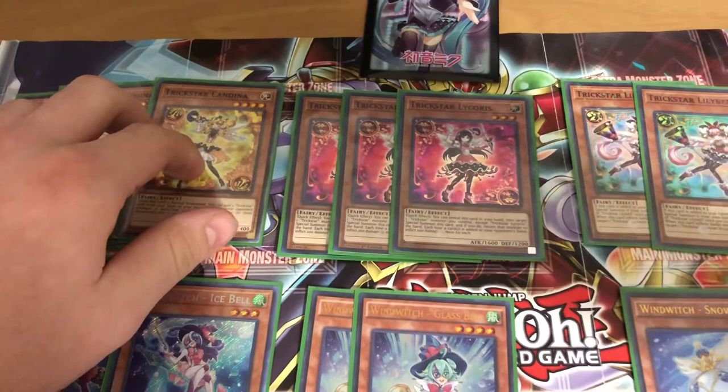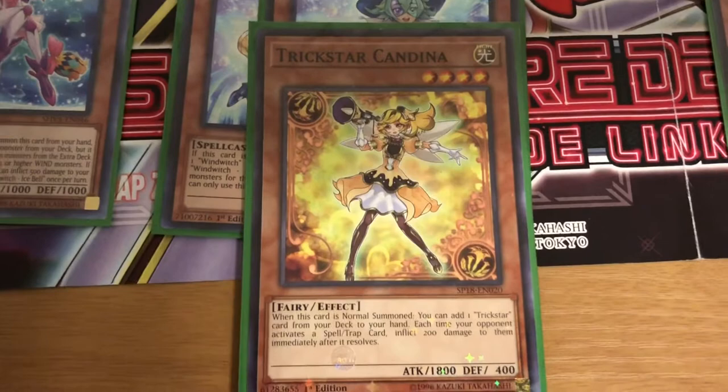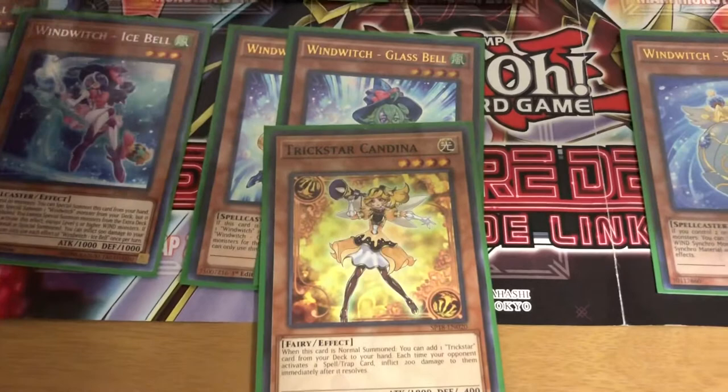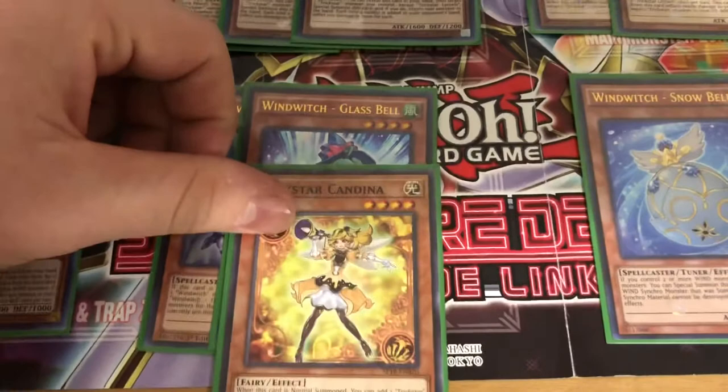You're going to want to run three Trickstar Candina. What Candina does is it's like an Elemental Hero Stratos for the deck. When it's normal summoned, add one Trickstar card from your deck to your hand. Each time your opponent activates a spell or trap card, inflict 200 damage after it resolves. You're mainly going to use this for your Trickstar plays — you're going to search Lycris or Lily Bell, possibly one of the spell/traps depending on the situation. Lots of times you'd rather search Reincarnation if you need discard fodder, or if you just need to link spam you want to summon Lily Bell, or if you're going first and you have a Reincarnation you want to search Lycris to deal damage.